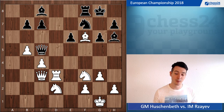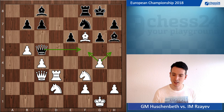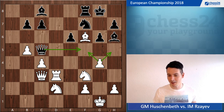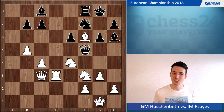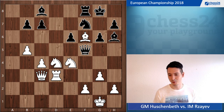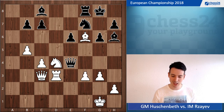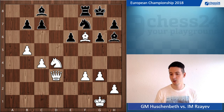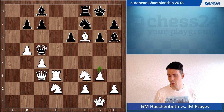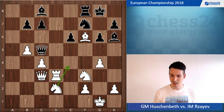The move I played looked very good, and it is g4 — taking away the f5 square, the h5 square, and suddenly the black queen doesn't have many squares on the fifth rank. To be exact, it has none. So g4 is a very nice move preparing knight e4. But even stronger was the direct knight e4 — you have to see what to do after queen f5, which I didn't see in the game. If you saw knight d4 here, kudos to you, because it's not easy to see. Queen takes e4, and the queen is trapped in the middle of the board with nowhere to go.